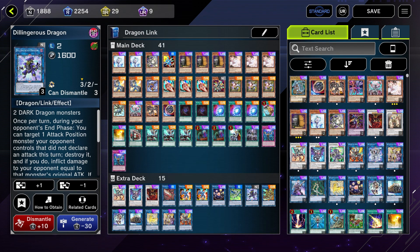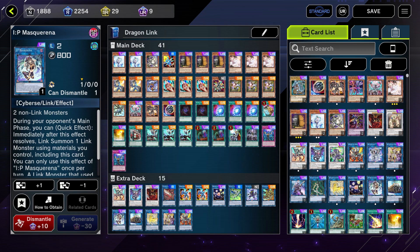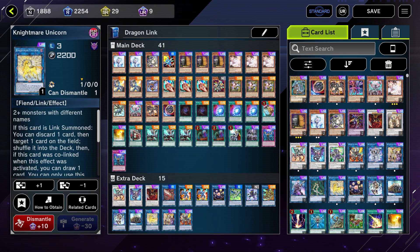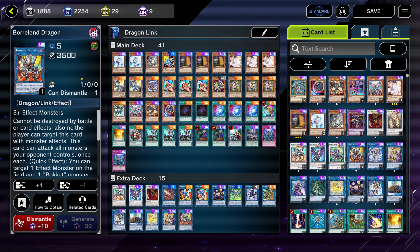Delingerius Dragon — as I just explained — works with the Rocket Recharger and Striker Dragon combo, which you'll see in action later. Quad Borell can fill essentially the same spot as Delingerius but in different ways. IP Masquerena is again just a staple link. Union Carrier for Dragon Buster Destruction Sword extra-deck summon lock. Nightmare Unicorn for climbing. Access Code for OTKs. And Borel End is our big boss, which I covered earlier. That's going to wrap up the extra deck for Dragon Link.